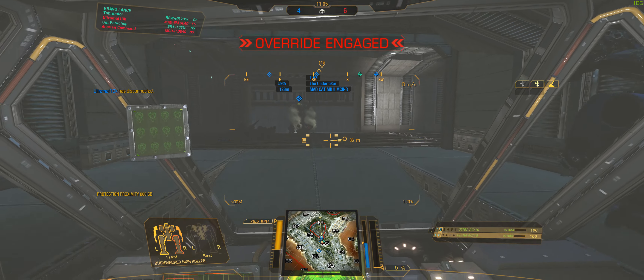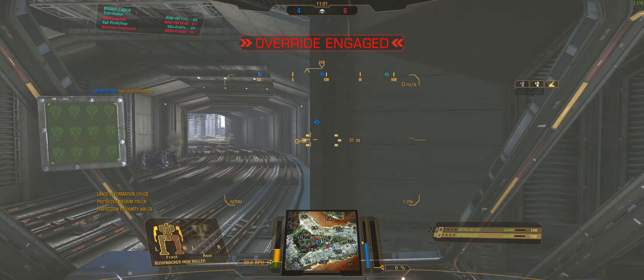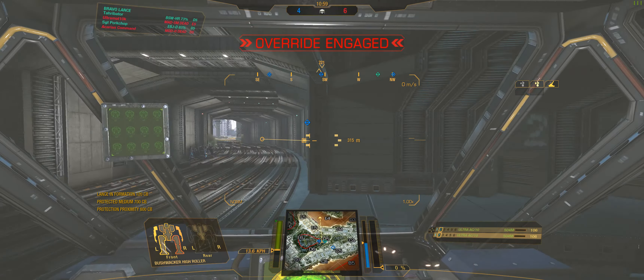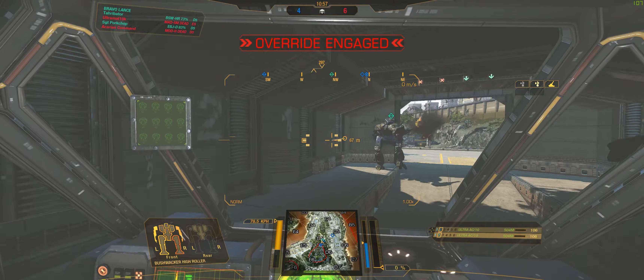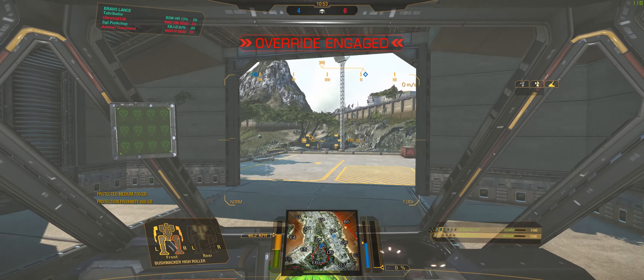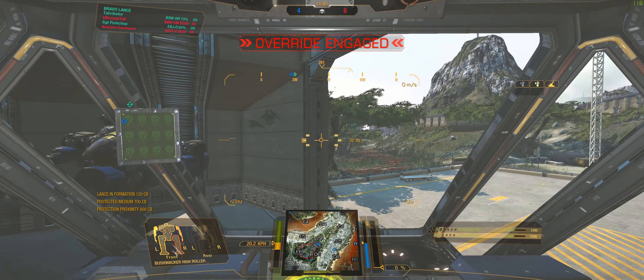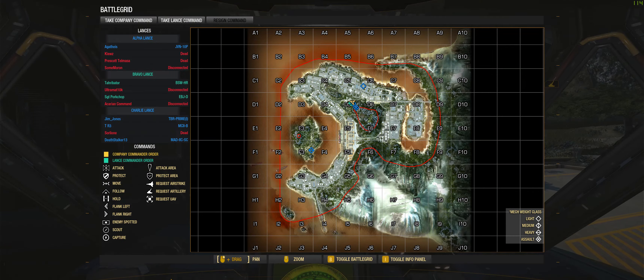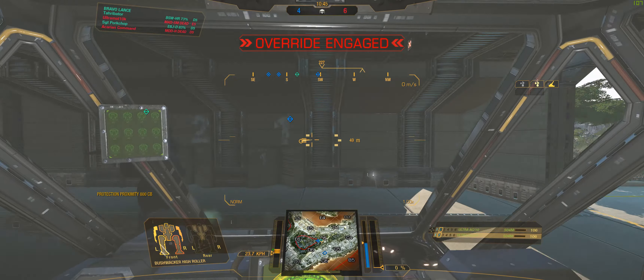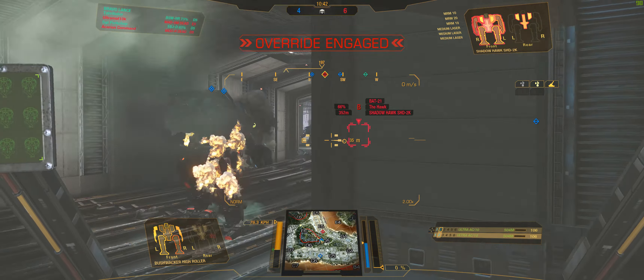I decide to stay in the tunnel and cover our backs because the friendlies behind us are all dead. I think they are about to turn the corner, but the team is being smart — they are not rushing out, they are taking it slow. That's actually one of the changes I noticed after the group and solo queues merged: people are a bit more cautious rather than letting the NASCAR mentality take over.